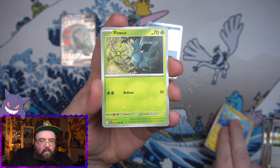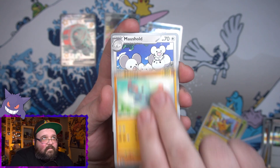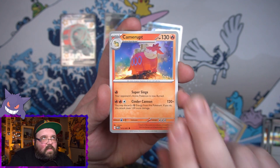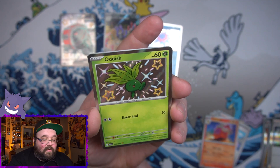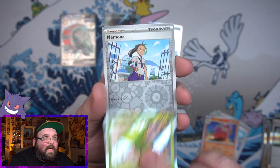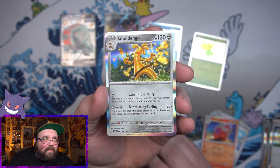Final pack for the first tin - come on, we gotta get something else other than one baby shiny. We got Chinchow, Pineco, Pikachu, Farigiraf, a Maushold - please give me your full art. There is another shiny - I'll take it! Oddish! I have pulled this one in Japanese, I really do like the Oddish shiny, so that is a cool one. Happy with that. We got a Nimona reverse and on the end we got the gold guy.